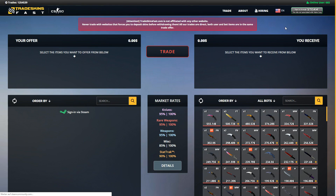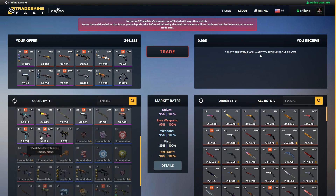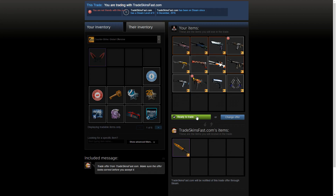Today's video is sponsored by TradeSkinsFast.com. This website offers safe and automated CSGO skin trading, and it's a great and fast way to trade your items. If you are sitting on a big number of skins and can't find anyone to trade them for a knife, be sure to check them out. You can find the link to the website in the video description.